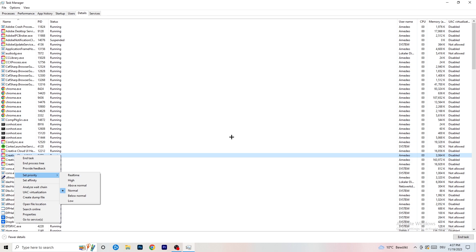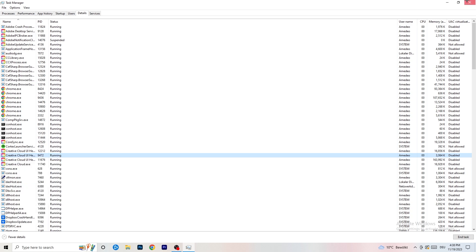Check whether Above Normal or High works better for you — it depends on your PC. Do the same thing for your launcher as well. This will probably fix the black screen issue you're currently having. You can additionally try updating your drivers — it could help, though sometimes it works and sometimes it doesn't. Just keep your Windows, GPU, and drivers in general up to date.